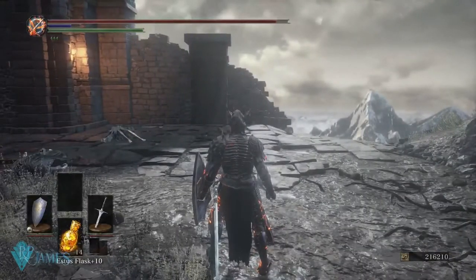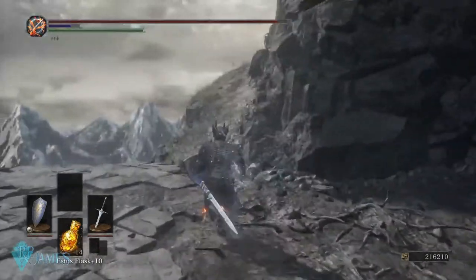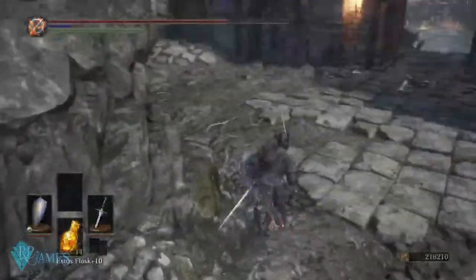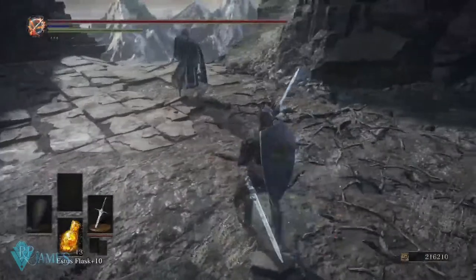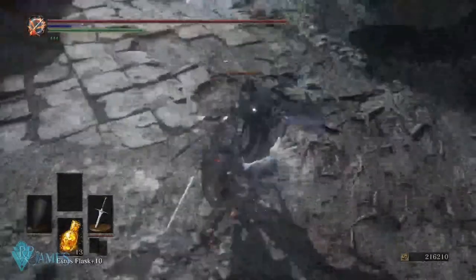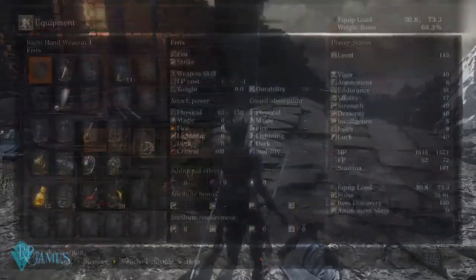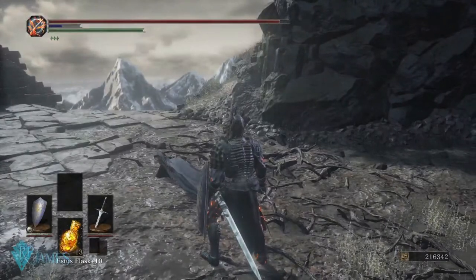The heavier the weapon, the heavier the poise increment you are going to get during your actions. For example, if I do a light attack, I get staggered because the hyper armor from that action is not nearly enough to withstand the enemy. But as you see there, the hyper armor that I get from the poise was helping me to tank through the action.